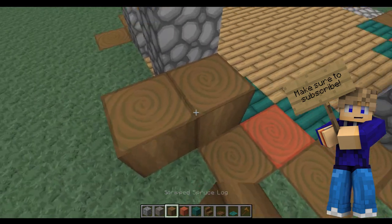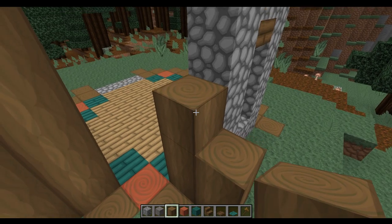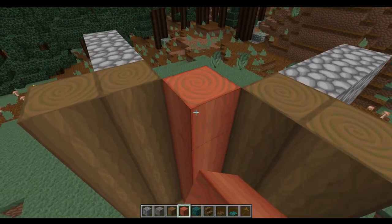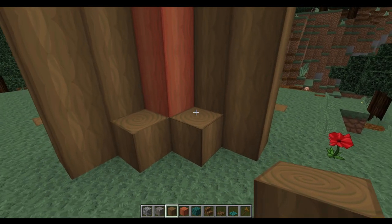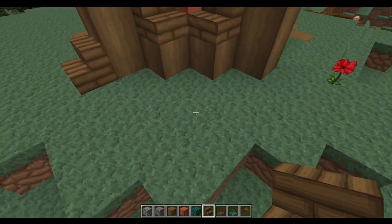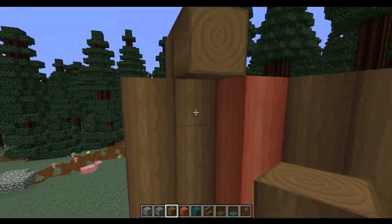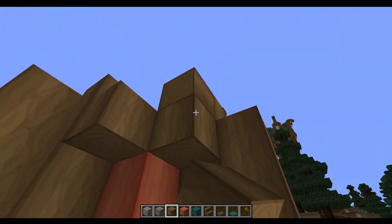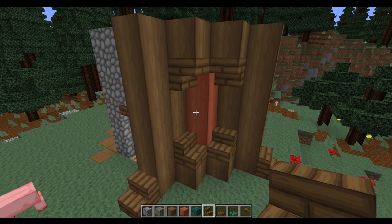Next to each of these we're going to take some stripped spruce and build it up to the same level on both sides — do this on all the bits either side of the walls. In the middle section we're going to take some stripped acacia and bring that up to the same level. We're going to place one spruce on the bottom, then put some stairs next to that in the front. You might need to place a temporary block to get the blocks facing in the right direction. We're basically going to mirror that pattern at the top of the build as well, giving us this acacia bit sticking out on each of the sides.